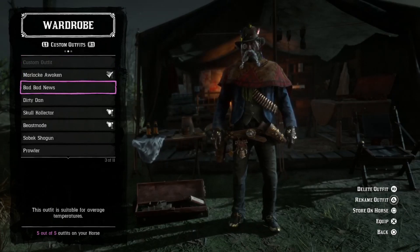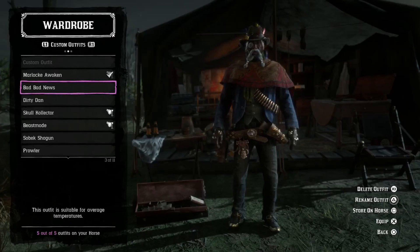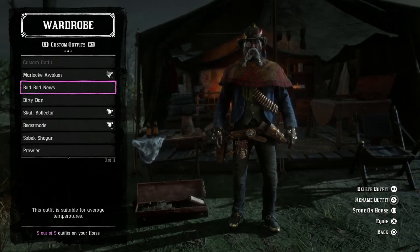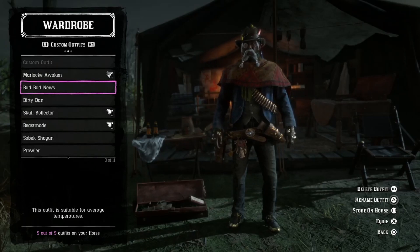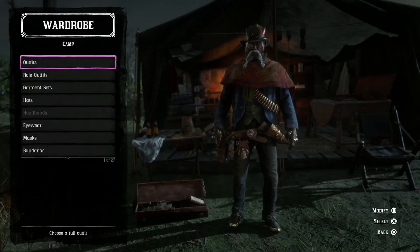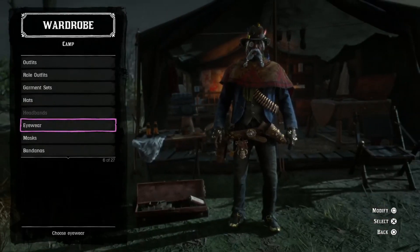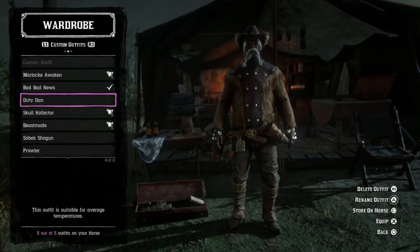Next outfit is called Bad News — this is a more relaxed type of vibe, really just chilling around, like if you're going fishing. This is also an outfit from Outlaw Pass 3 from last July when the naturalist update dropped, so if you didn't get it you missed out. The gun belt and holster are from Outlaw Pass 4, and so is the charm. The gloves are from the bounty hunter Thoroughgood outfit. For eyewear I'm rocking the Saviator monocle from Madame Nazar, which is about nine or ten gold bars.